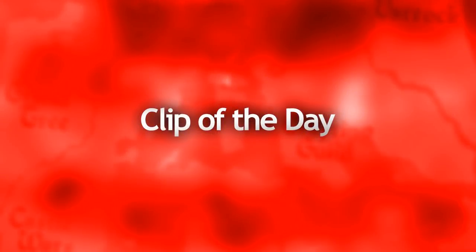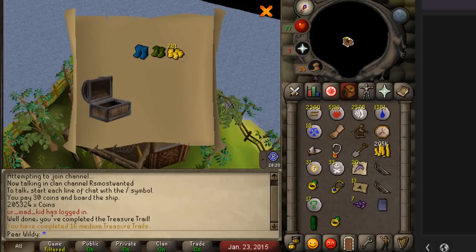Today's Clip of the Day is from Pear Will D, who managed to get the Wizard boots and the Ranger boots in the same medium treasure trail on his 16th one. That is unbelievably rare, man. He did say that this was quite a long time ago — it does say at the bottom 2015. But anyway, that is awesome. I'm not sure what the price of the Ranger boots was back then, but still incredibly lucky. Congratulations.